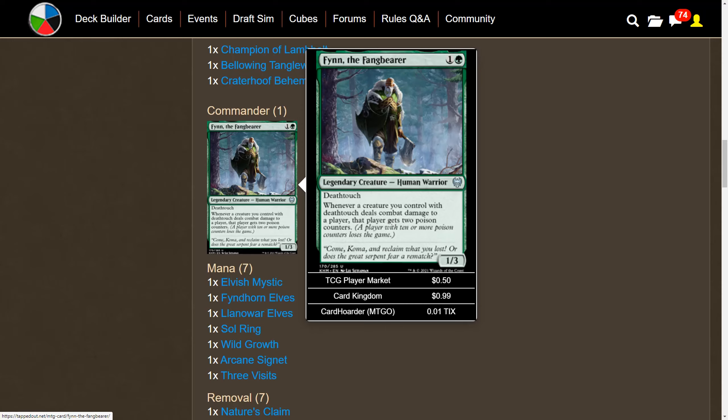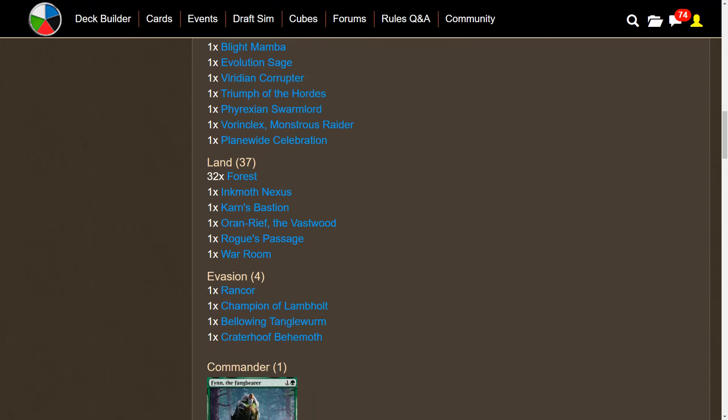In some ways this is better than infect, in some ways it's worse. Obviously, if you can only deal two poison counters per combat damage, you're going to have to attack with at least five death touch creatures to kill off one player. It's not as broken as infect, but it really helps give us a theme to build around — dealing combat damage. We're going to focus on poisoning our opponents, and you can also draw cards off of combat damage.